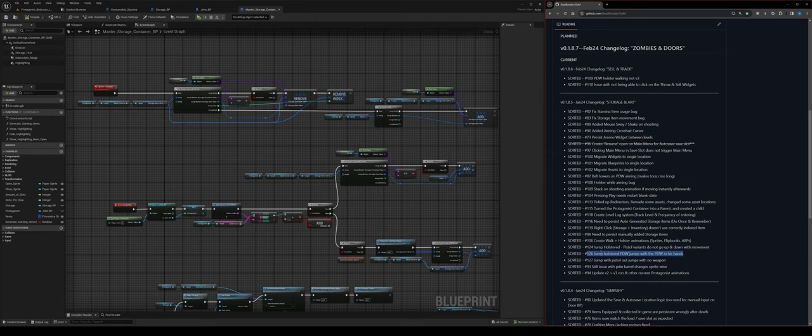Jump fix: there was an issue with the jump animation using the wrong sprite. If the PDW was on the back and you jumped, it would appear in the character's hands during the jump, then go back to the back when the animation stopped. With the pistol holstered, it would disappear during the jump and reappear after. Just wrong sprites from when I moved to version two.